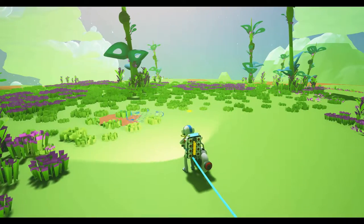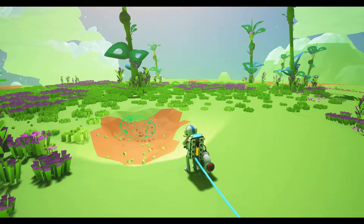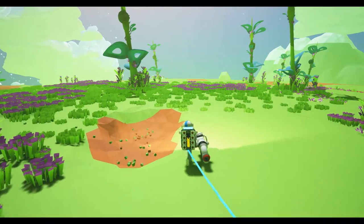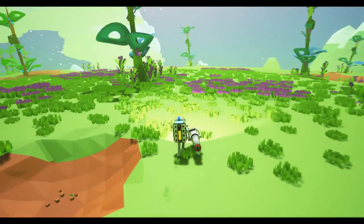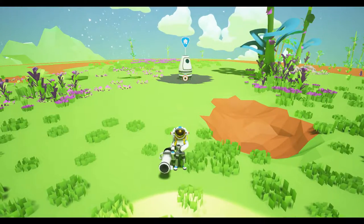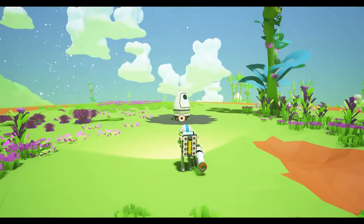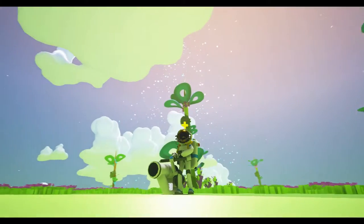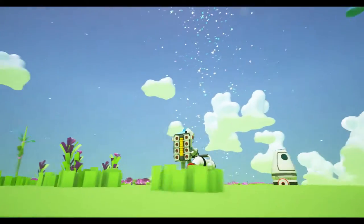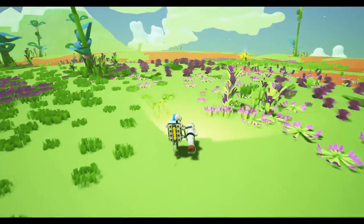You use a terrain tool. You can destroy, add to, or flatten basically anything. And yeah, it's just a resource gather. You've got to build rovers, trucks, and shuttles, and you can go to other planets. I don't see any other planets in the sky right now, but you can go to other planets, which is pretty awesome.